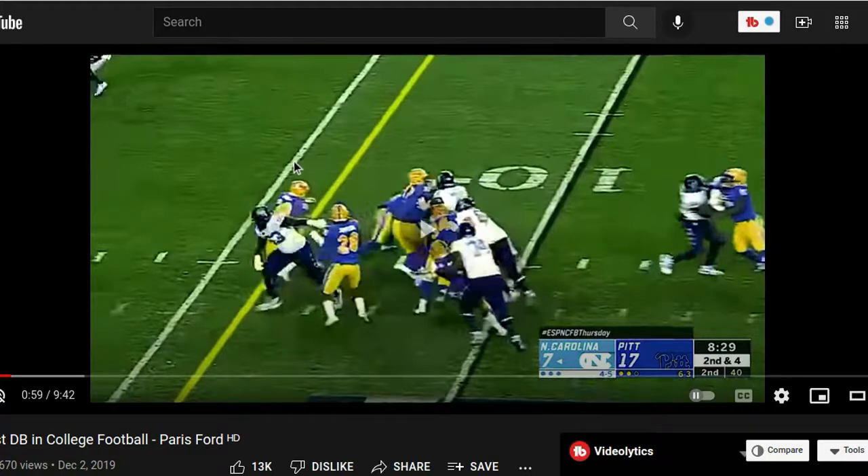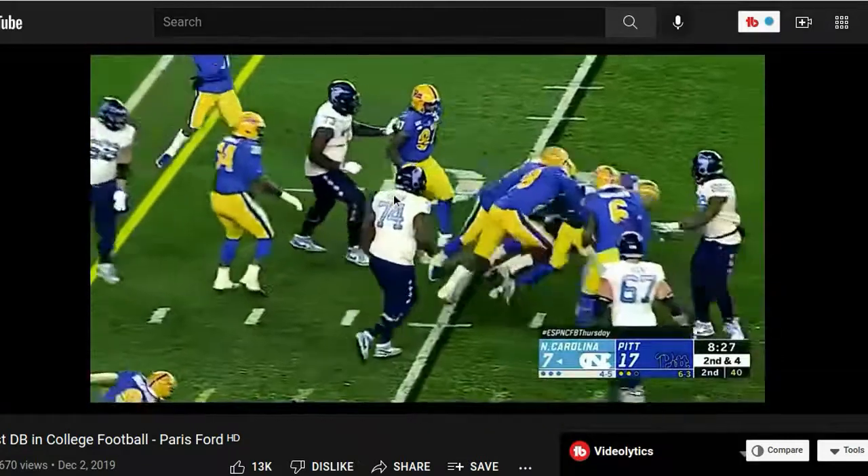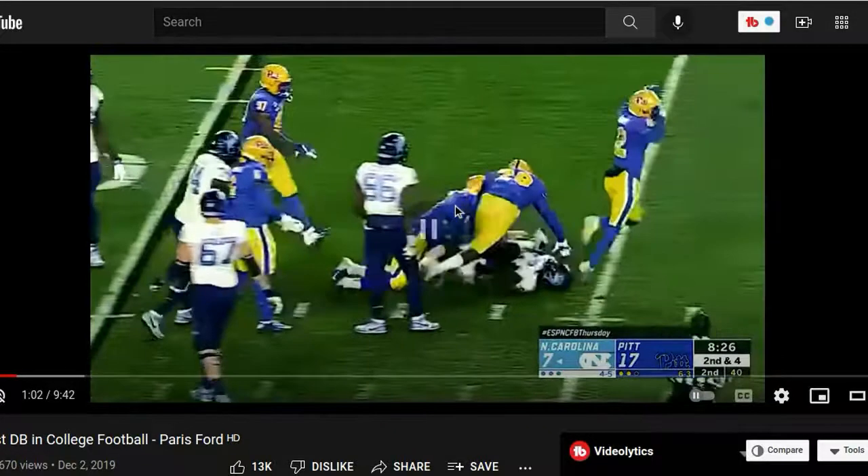Just like you see here, he initiates contact. Does a good job initiating contact. Doesn't win the initial contact, but he wraps him down ferociously. And that is the last point we're going to go over in this video — the third secret. When you wrap down and bring that person down, you've got to stay aggressive and grapple down. You're not always going to win that first initial contact, so you have to be cognizant of that.